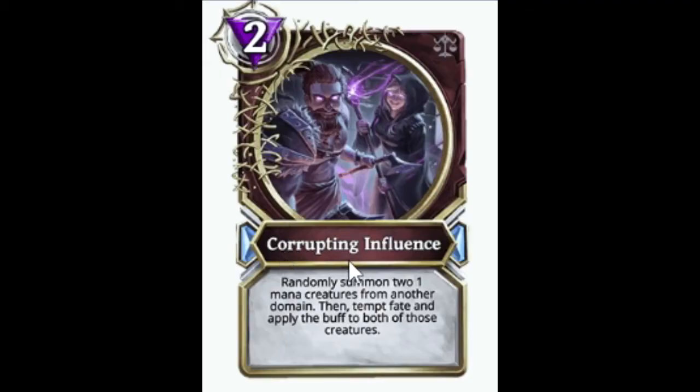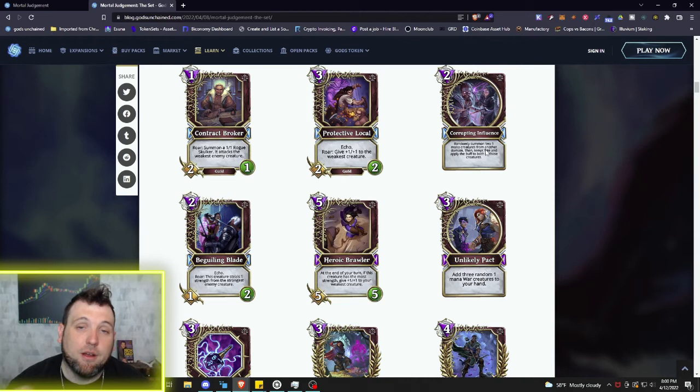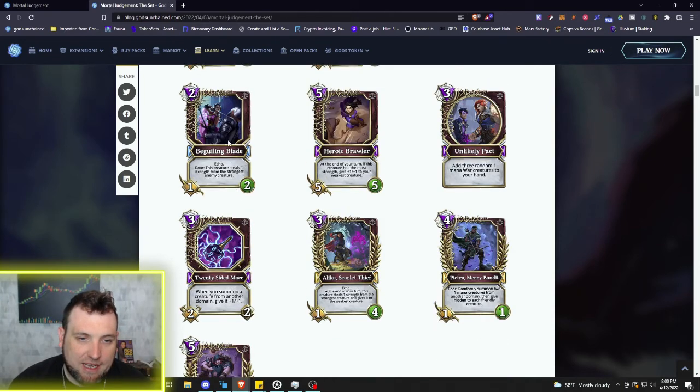We've got Corrupting Influence, a two mana spell: randomly summon two one mana creatures from another domain, then Tempt Fate and apply the buff to both of those creatures. For two mana you're going to get two creatures buffed, possibly even double buffed if you want to take that gamble. Next we got the Beguiling Blade — two mana 1/2, Echo. Roar: this creature steals the strength from the strongest enemy creature. Pretty strong card.